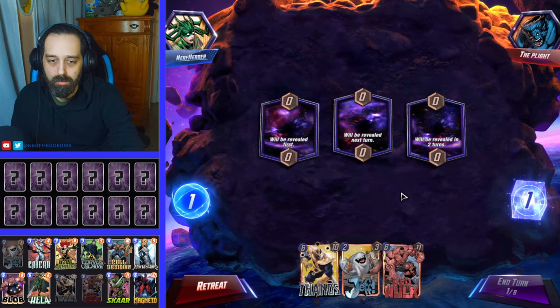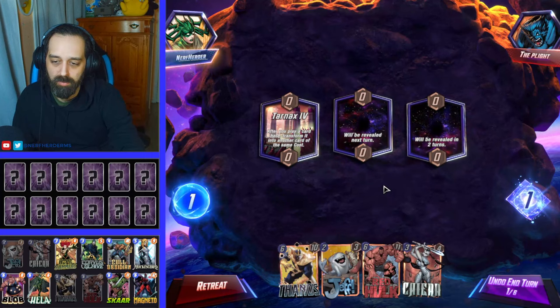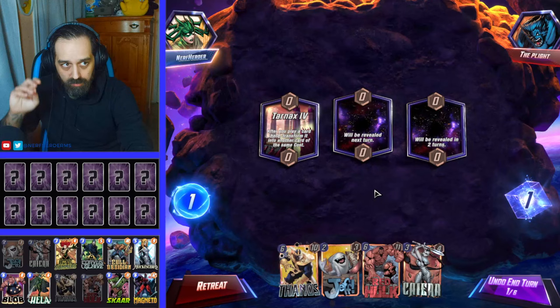Yeah, this is the worst thing about this stack, because you get some really awkward draws sometimes and it's a bit of a bummer. This is fine though — at least we have some sort of curve. Jeff and the Kaera. Sunspot. Okay.